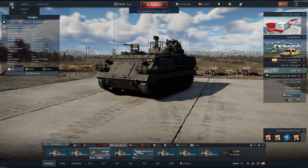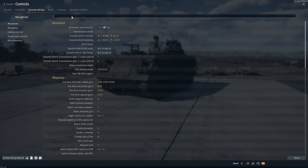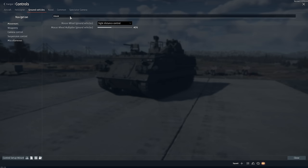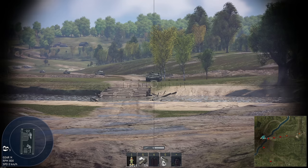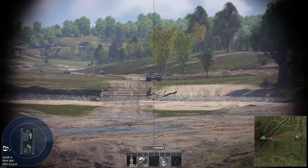Now to do this, all you have to do is go to controls, type in 'mouse' in the top bar, and then set your mouse wheel as sight distance control, and hit close. Now just go to battle, scroll your scroll wheel down to the very bottom, and now you've got a wonderful, magical, top-down attack missile.